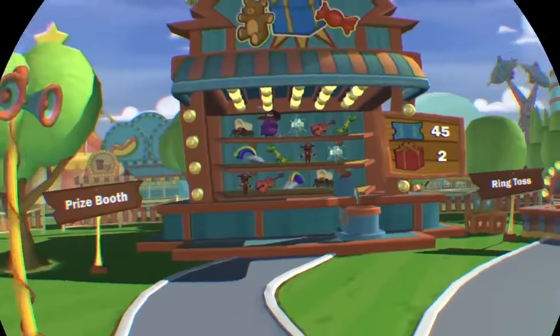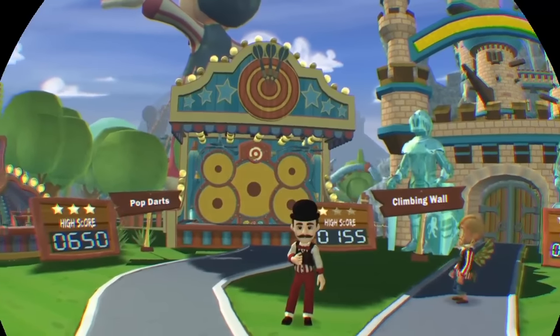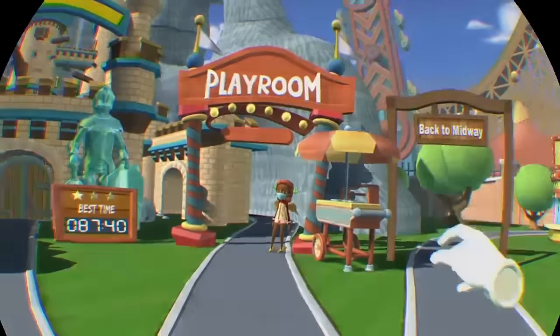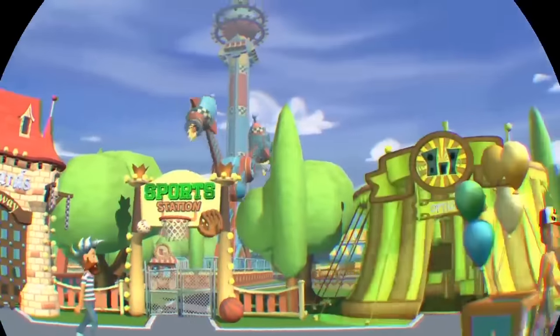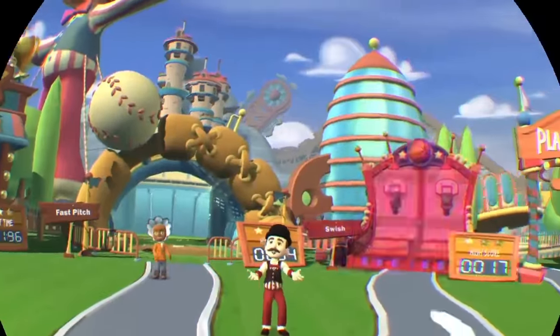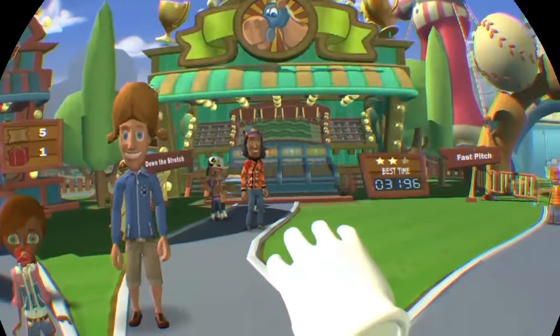So you can see they've got ring toss, pop darts — which is throwing darts at some balloons, though the dart throwing is not that great. In Sports Bar VR they got it much better. These are the little areas that each have a few games. Swish is a basketball game that's kind of fun. Down the Stretch is sort of a modified skee-ball.